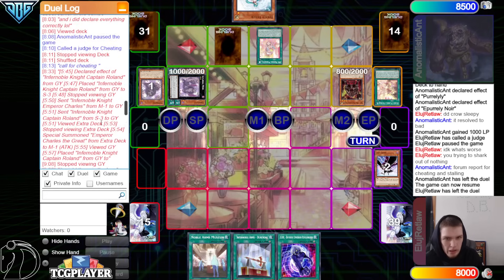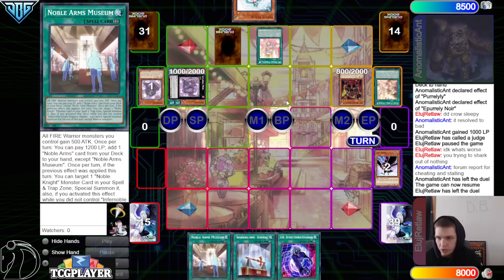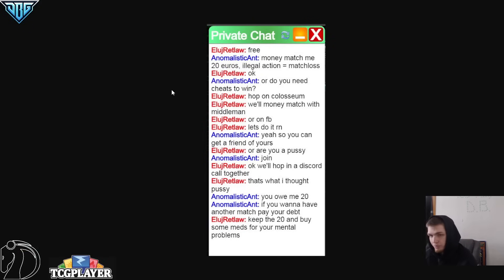It's actually crazy that was only 17 minutes long including a judge call — usually it takes a while for a judge to get on. But okay, so that was the match. Then here was a text right after the match — this is what Elu Retlaw had sent to the opponent after the match, you know, a classic little free — a little toxic but it is what it is. Said: money match me 20 euros, illegal action equals game loss. Or do you need cheats to win? Hop on Coliseum, we will money match with middleman or on Facebook, let's do it right now.